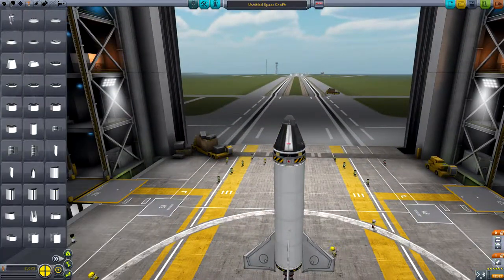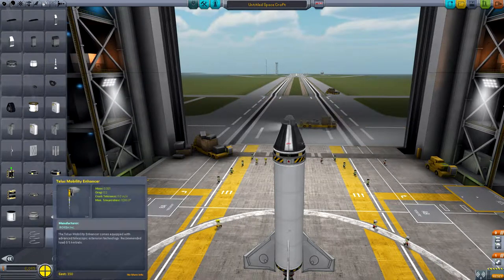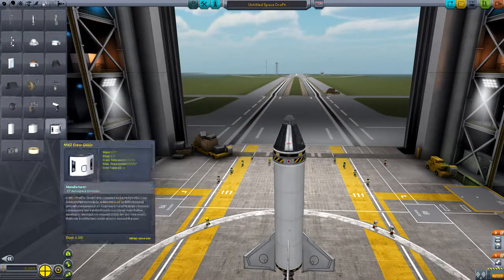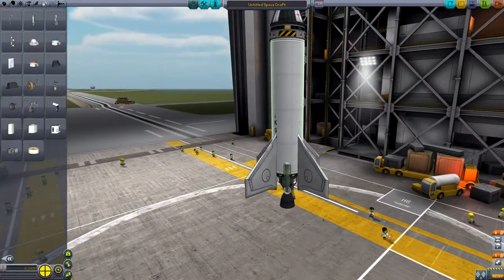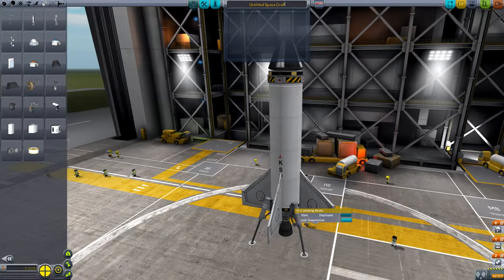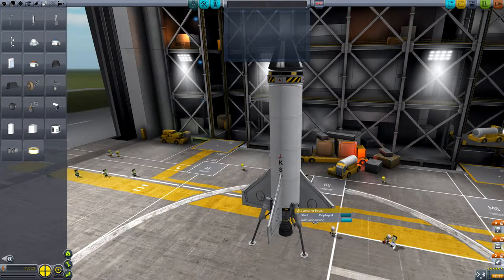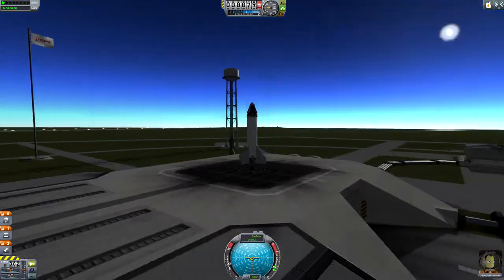On top of that, you also want to do some stabilizing. You can start off by doing legs if you want — we'll do that because it'll just save time. So we're just going to call this... I'm going to name it something really imaginative. Piece of Shit Mark 1 — perfect. Ready to launch.